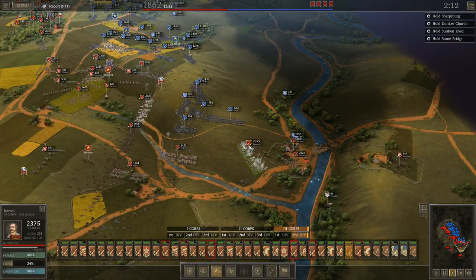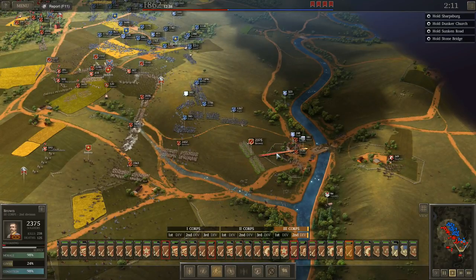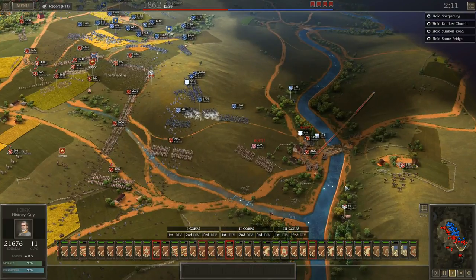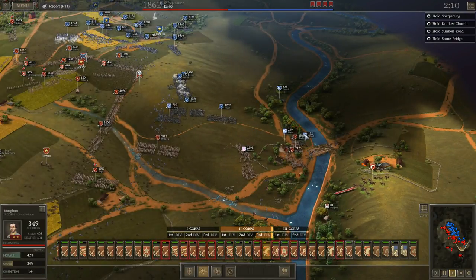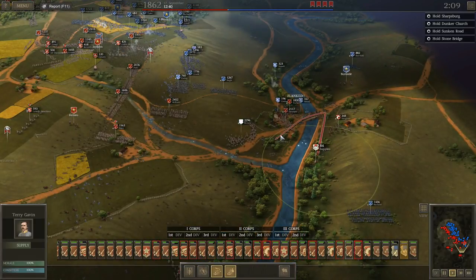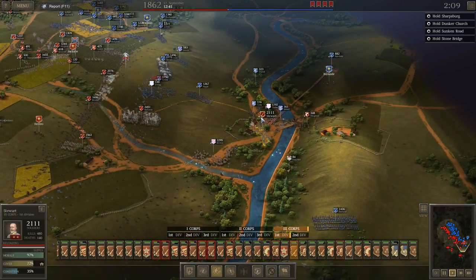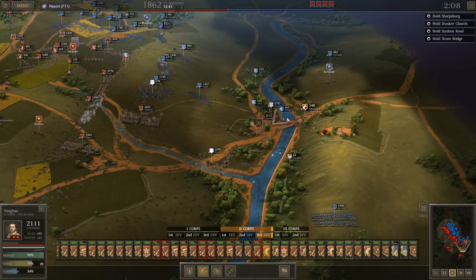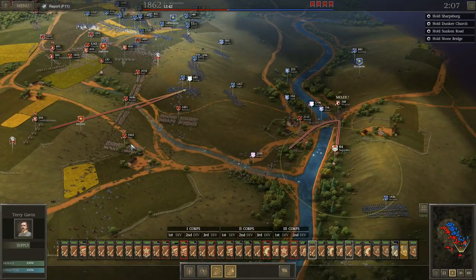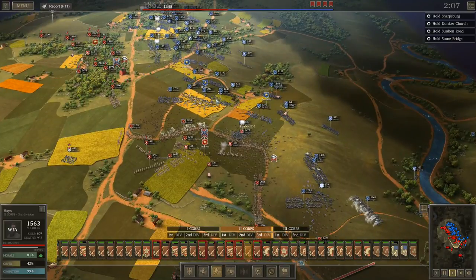I've got to be careful with Brown because there's a possible exposed flank here — and he got routed because of it. Here comes a brigade from Harland; I've got to be careful. I may end up losing these supplies back — that's okay, not a huge deal. Here comes a major assault on the Sunken Road; I've got to watch that.